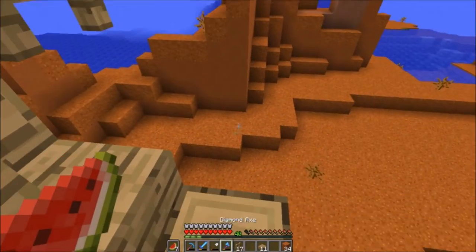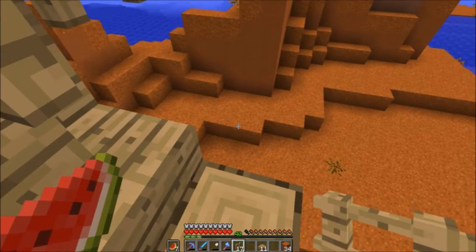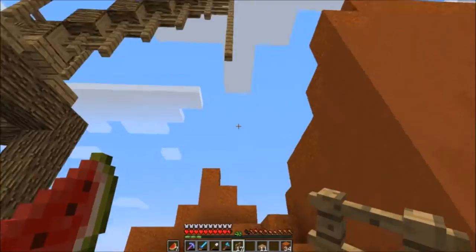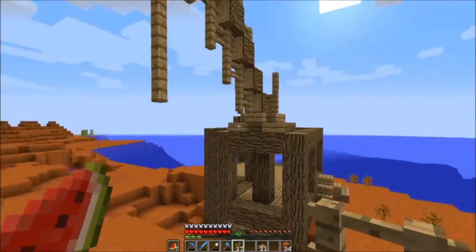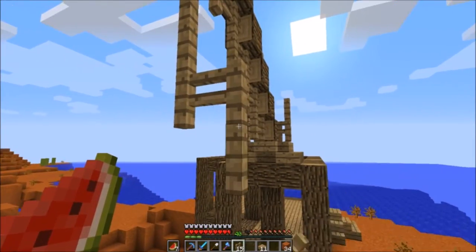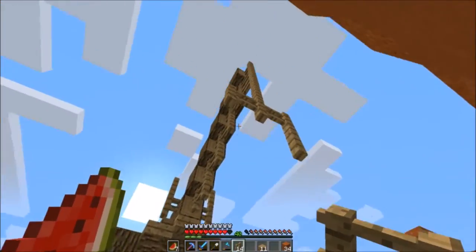What I'm thinking is we could make some more fences first of all, because we need some more of those for sure - make a bunch of those, a bunch of sticks, bunch of planks. I want to make like a little pulley system - a little place where you can put the ores on and then it'll pull it up. So what I'm thinking of doing is something like this.